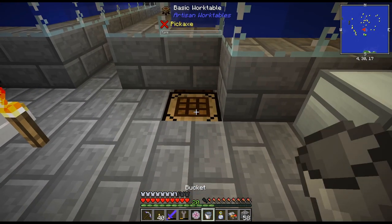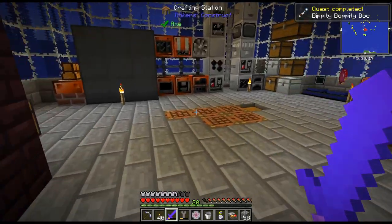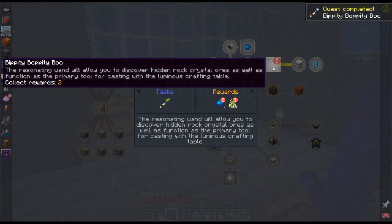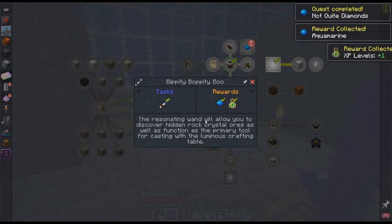Let's go ahead and do that. And there we go — there is the Resonating Wand. Perfect. Bibbidi-bobbidi-boo! So there we go. It does give us some aquamarine, some XP, which is pretty cool. The Resonating Wand allows you to discover hidden rock crystal ores, as well as function as the primary tool.